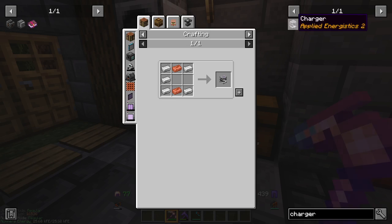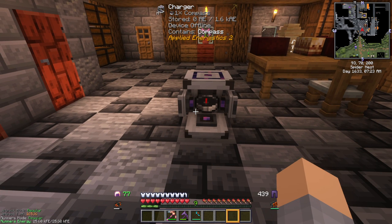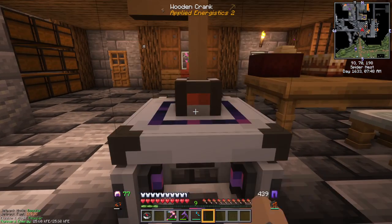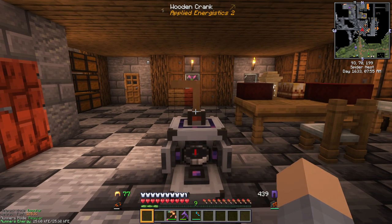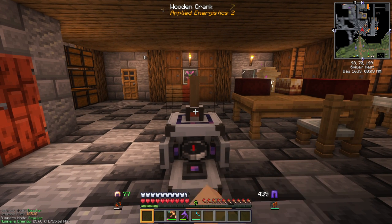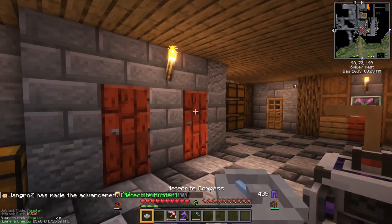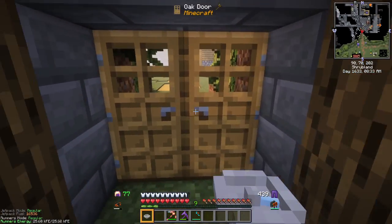The first thing we need to do is create a charger, and a charger needs power. We'll plop it down right here. If you just put a compass in it — right click, compass goes in. If you have a power source you can power a charger, but there's a new thing here: a wooden crank. If we put that on top with a shift right click, we get the crank on there. If we right click, it spins and we can charge things manually. Now we've got a meteorite compass — that was about 10 turns — and it's pointing to the one right above our heads.